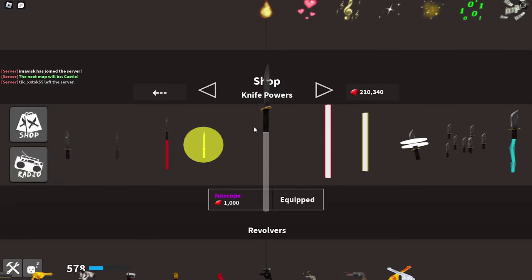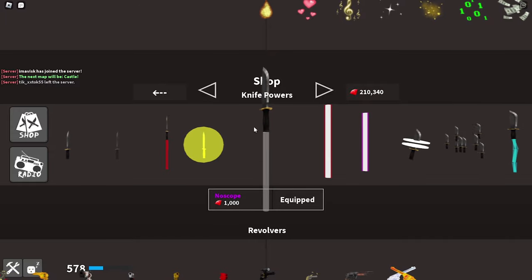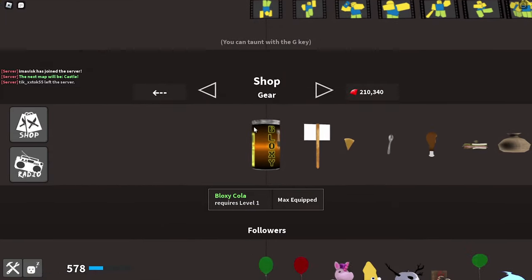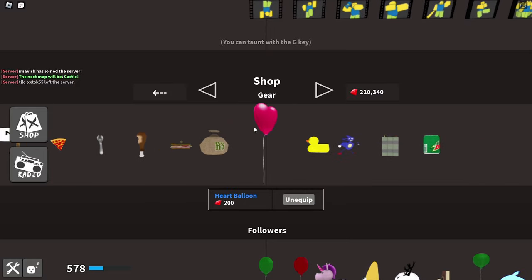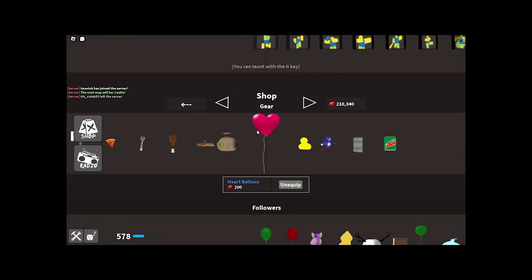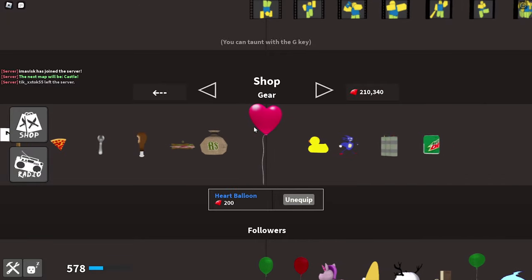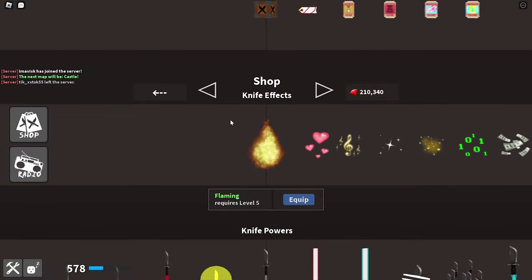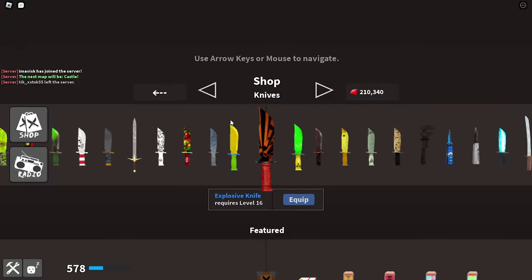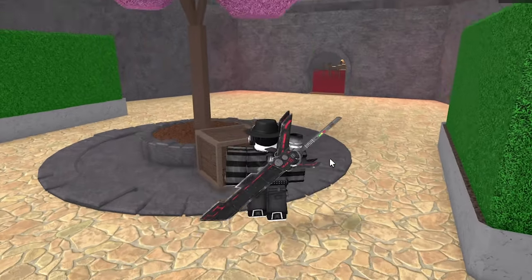Next up, an ability I'd recommend is No Scope for 1000 gems — basically one of my favorites. It's really fun to use, most pro players use it, and you can knife spam with it as well. Last but not least, two gears I'd recommend buying are the Money Bag and the Heart Balloon. You might think it's crazy recommending gear since they're basically useless, but these two are actually kind of useful. Those are the four items I'd personally buy starting out.